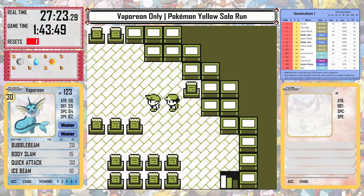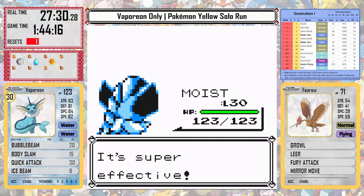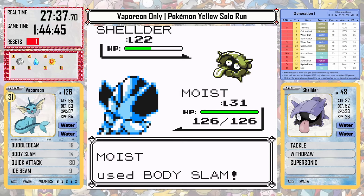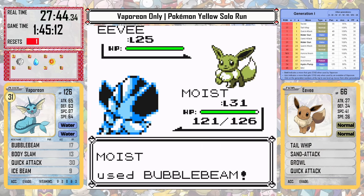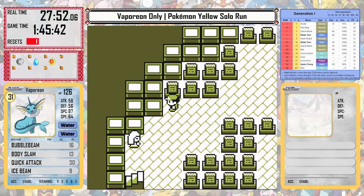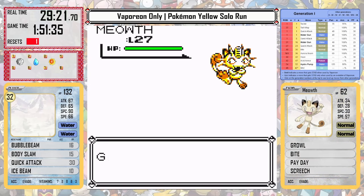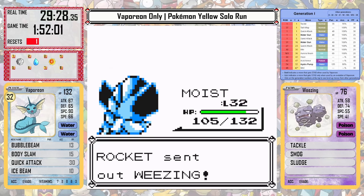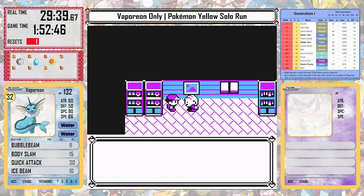Ice Beam is awesome to have in this battle because Fearow goes down very easily. Sometimes it can use Mirror Move to cause issues if you use normal-type moves like Body Slam, but Vaporeon doesn't have that issue today. Bubble Beam makes really quick work of the rest of the team — it's just about as good as Ice Beam because of STAB and it has great PP, so these battles really are just a breeze. Vaporeon doesn't have any problems with the Gastlies or Haunters in the tower, and we get up to fight Team Rocket at the top.